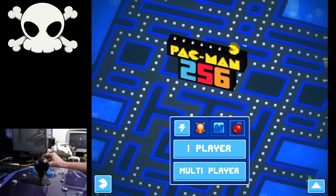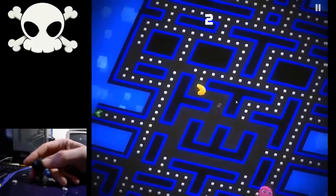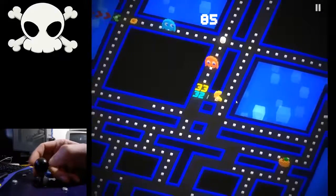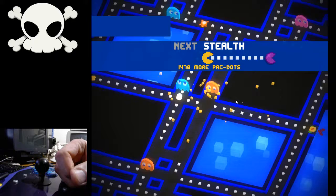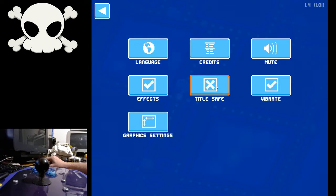It starts off with basically the inability to even configure your controls. You guess at what keys do what, because it doesn't tell you, and you can't change them. There's no option in this configuration for changing them. So I'm using Joy2Key to adapt my USB joystick so that it works. Once you get past that hurdle, the other settings don't seem to make much difference — there's one called 'Title Safe' that brings things in from the edges of the screen. I have no idea what that's for, and there's no real help or explanation for any of it.